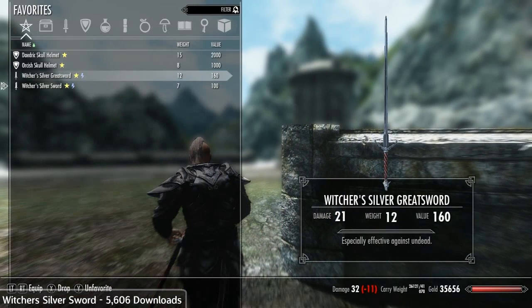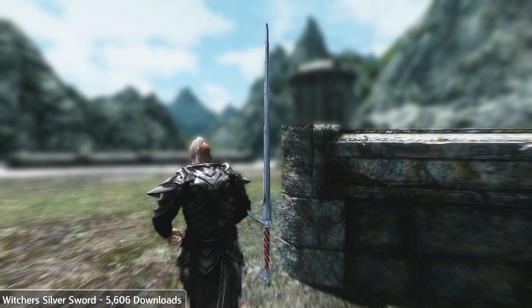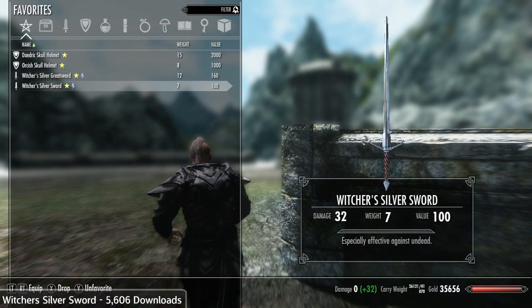The Silver Sword's description is 'especially effective against undead.' That is cool because in The Witcher, you actually use your Silver Sword against monsters, and you use your normal sword against people. So it's very cool that that's actually represented here. I'm not sure if it's actually more effective against the undead, but I'm assuming it is.